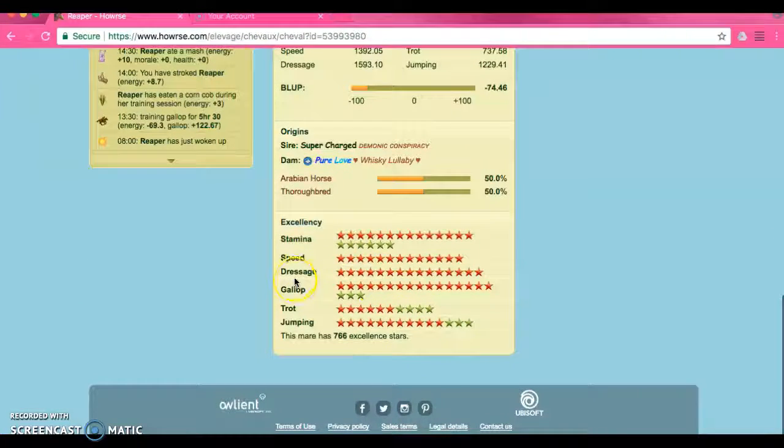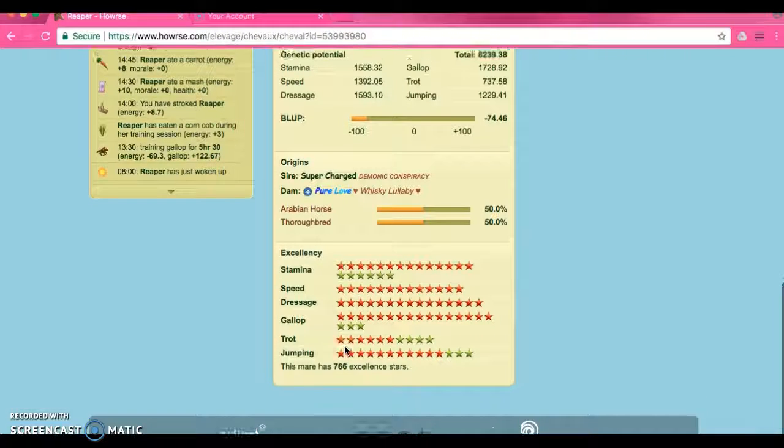As you can see her stars are very well. Excellent stars are actually very important because they have to do with how well the horse is in training and how well the horse can accomplish things. For her stamina she looks really good, and pretty much all of her stars are really good. As you can see she has 766 excellent stars which is really good.